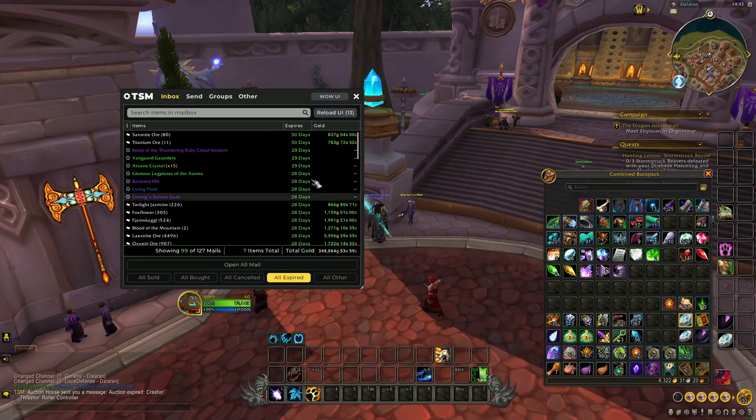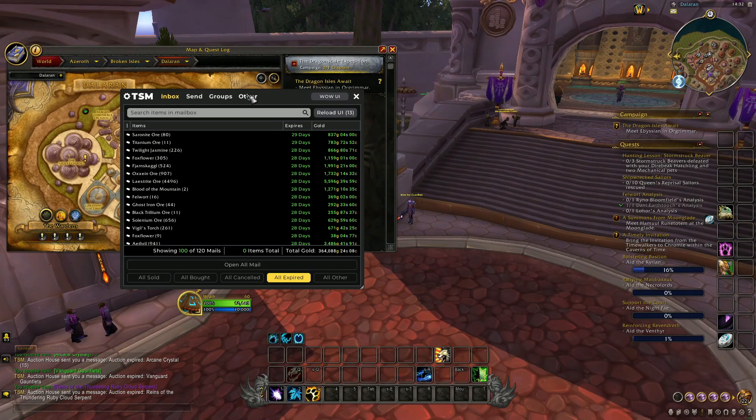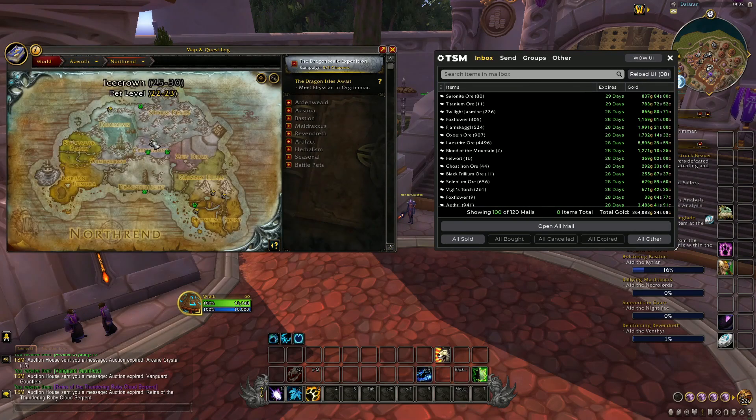Let's take a look at my mailbox and collect my expired auctions. I have made 450k gold in two hours just from selling things I had stored. This is only possible because of the region-wide auction house, so even though I'm on a low pop server, I can still make 450k gold from just going out and gathering.